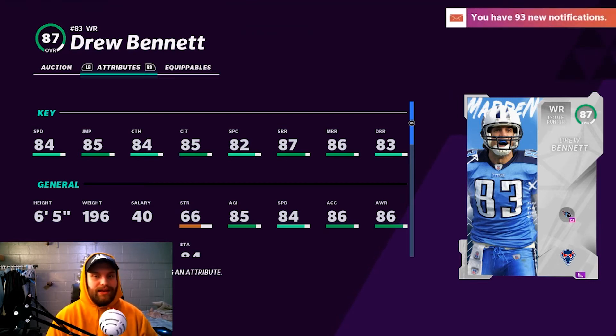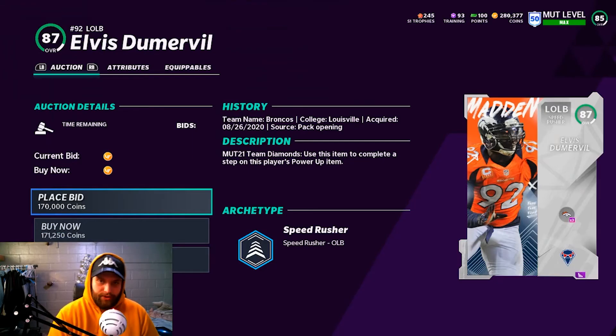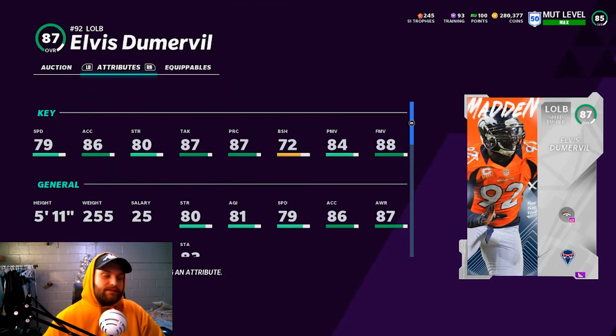Another player I think is very good as a 3-4 edge rusher — if you don't want Khalil Mack or Von Miller and want somebody different — is Elvis Dumerville. He is 79 speed, tied with Khalil Mack and one below Von Miller, but everything else is solid. He has high acceleration so once he breaks off he has that quick start to get the sack. Very balanced pass rush moves: finesse at 88 and power at 84. If you're a Broncos fan or just want something different, Elvis Dumerville is a good pick.